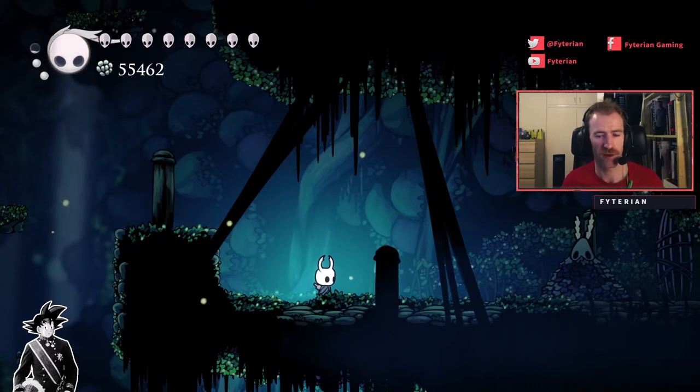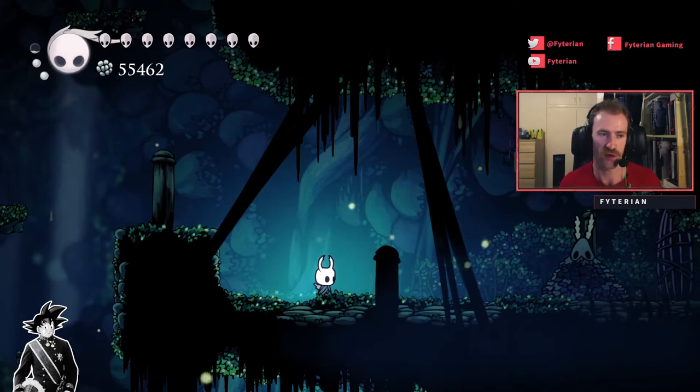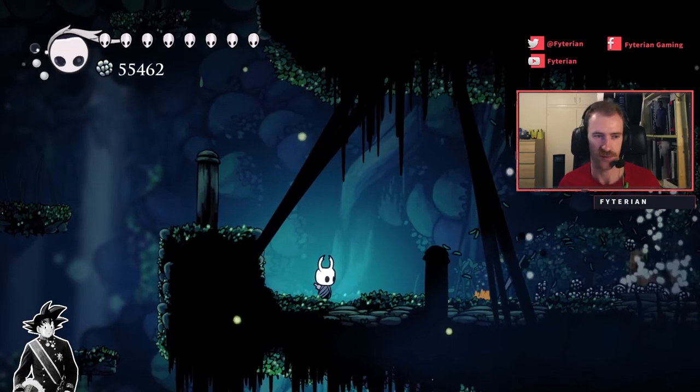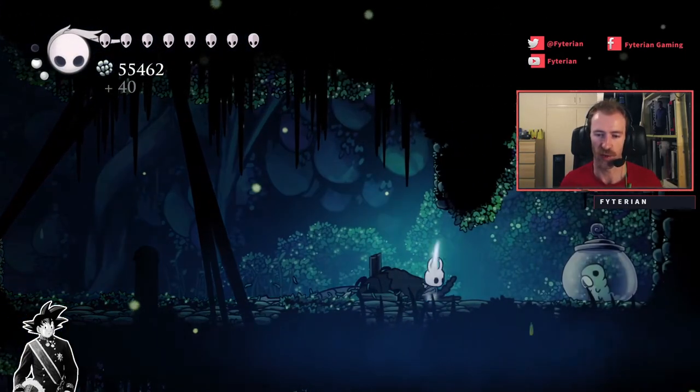It's going to be easier for me because I have the upgraded spells, but what I suggest is going up to it and striking it. You should be able to do this with just your Vengeful Spirit and your normal nail — you go up to it, hit it twice, get back and then just shoot it. It's just going to pop up; hit it twice and then just shoot it. You should hit it with three of those and then it's going to open up the grub.